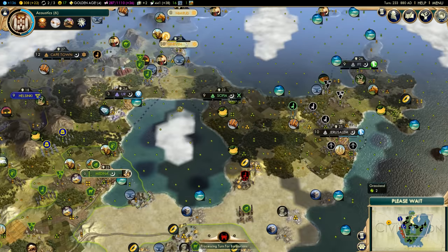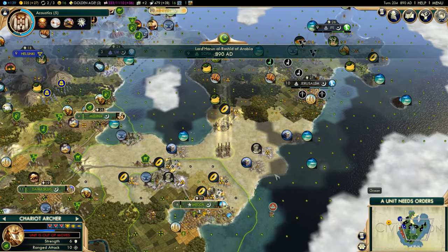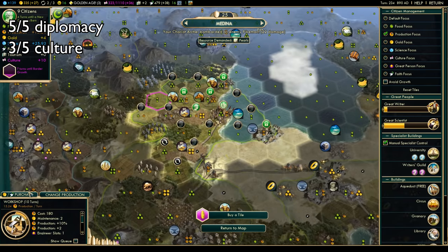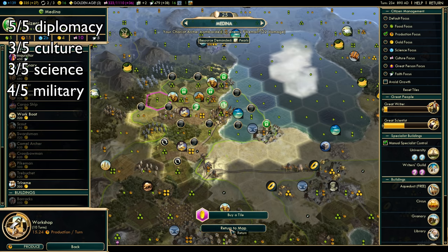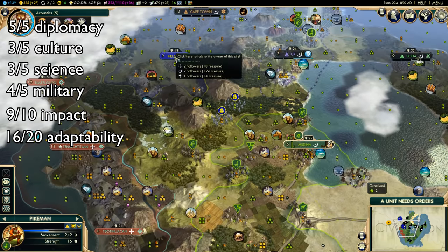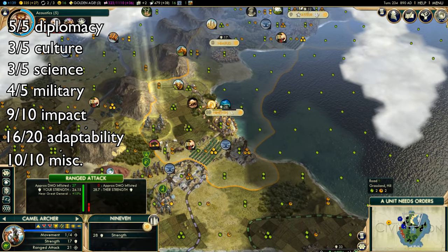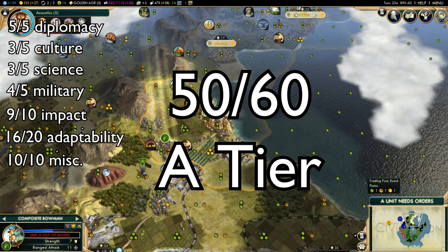Overall, Arabia is an excellent civ, mostly due to the Camel Archer. Outside of that, it has some ways to accumulate money, which is not crazy important, but still nice to have. Arabia gets a 5 out of 5 for diplomacy, a 3 out of 5 for culture, a 3 out of 5 for science, and a 4 out of 5 for military. Arabia gets a 9 out of 10 for impact, and a 16 out of 20 for versatility. Lastly, because faith and money are ambiguous, they get a nice 10 out of 10 for miscellaneous. That leaves Arabia with a total of 50 out of 60, putting them at the very top of A tier.